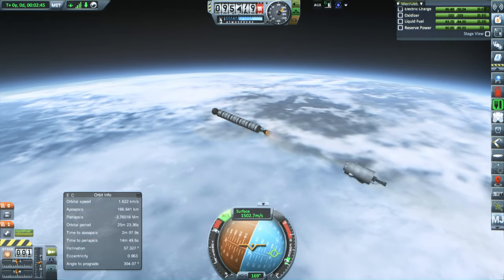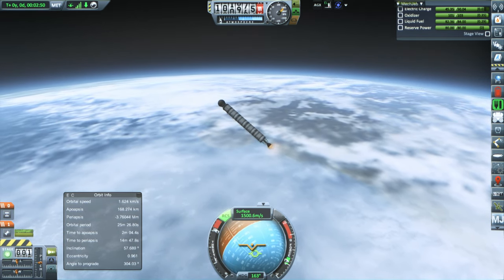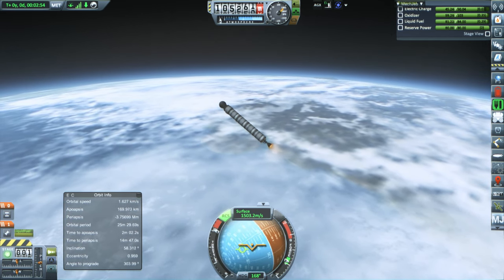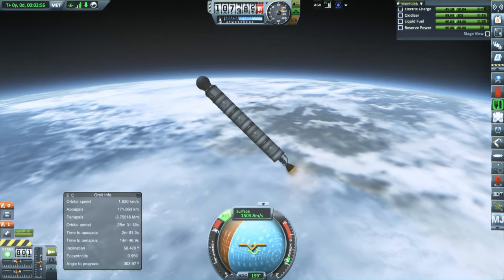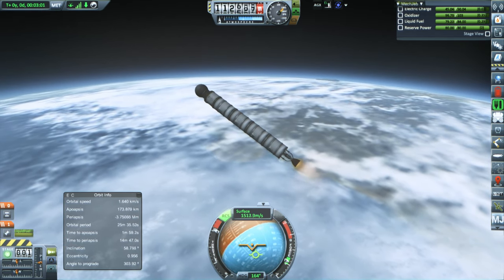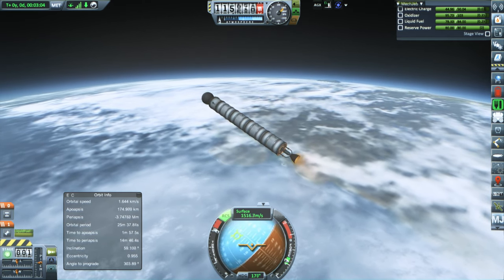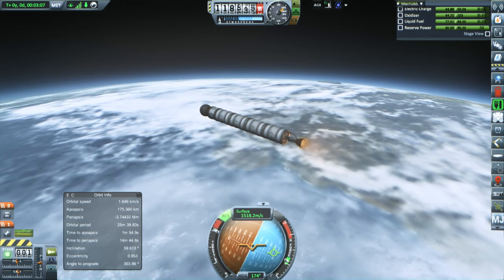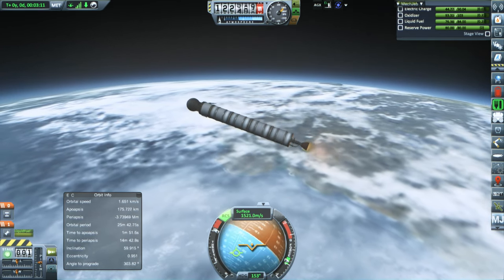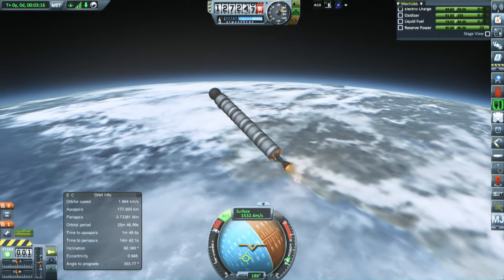We get to the stage most needing stabilization — the rearguard stage — which actually has most of the delta-v to get to orbit. The reason for that is we're trying to recover the other stages, so we can't have them going too fast, otherwise they'll burn up on the way back down. That's what happened with the Vanguard stage earlier — it actually burned up. So we need this stage to do most of the work, to the tune of maybe 4,000 meters per second — something around that range. Pretty hefty.